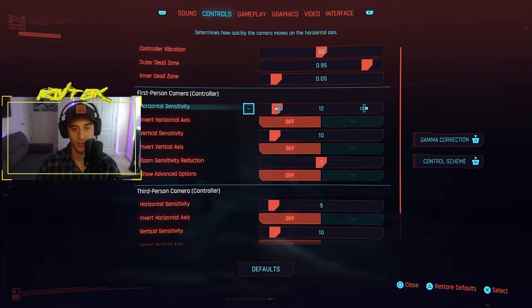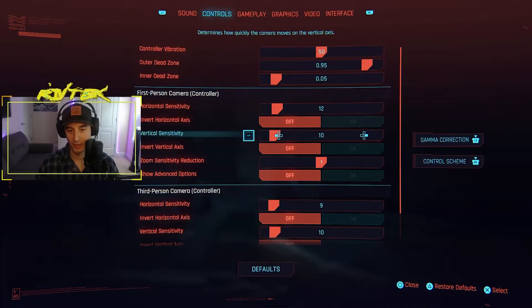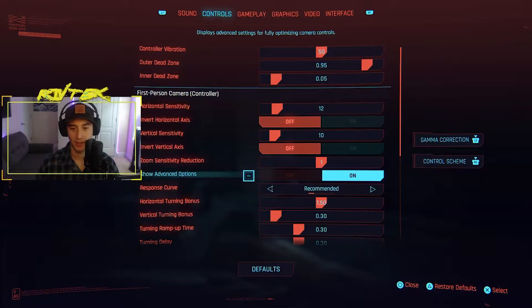Right now I have a horizontal sensitivity of 12 and 10 — that's a lot higher than I normally play on. I normally play on like four or five on Call of Duty or Apex Legends, and the only reason I have it this high is because of the default settings in the game. So go down to where it says 'show advanced options' and change that to on. Right here — horizontal turning bonus. The turning bonus supplies additional rotation speed when the camera control is fully pressed, so that's going to help with that little boost we were talking about earlier. Set that to 1.5.